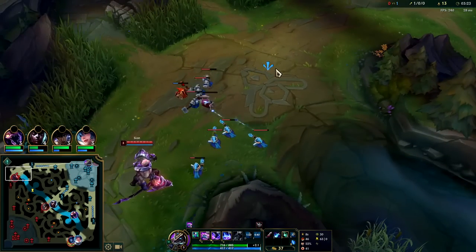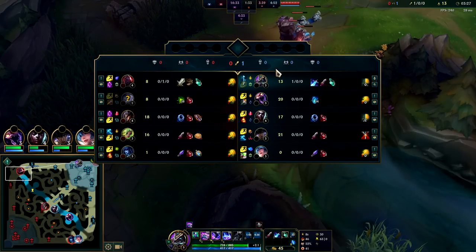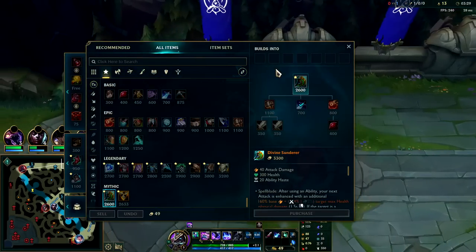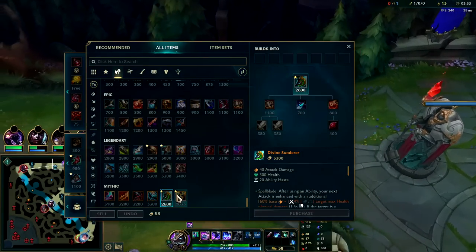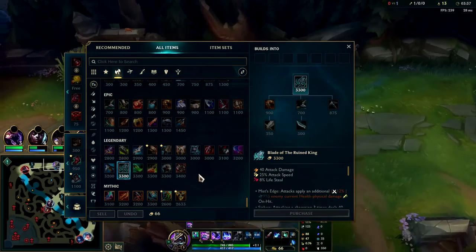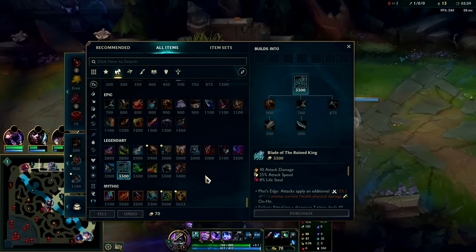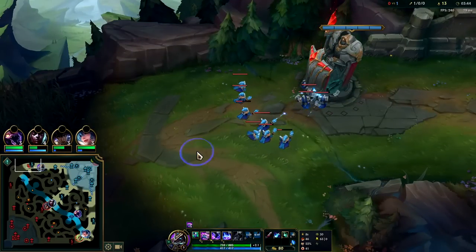He TP'd back. The problem with tank Scion is there's too much max health damage in League of Legends right now — whether it's in a champion's kit doesn't matter, because every champion has access through Eclipse, Divine, BORK, Liandry's, Demonic, Lord Dominik's Regard. There's just so much max health damage people can access.